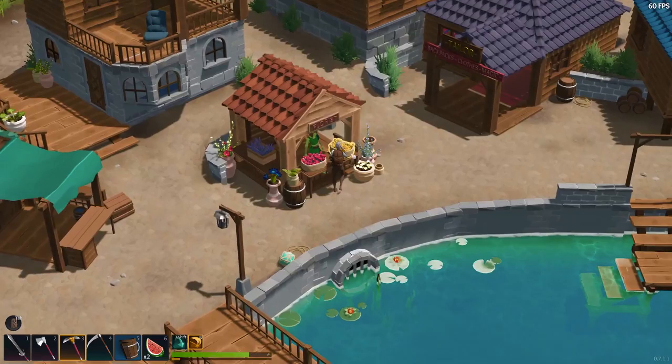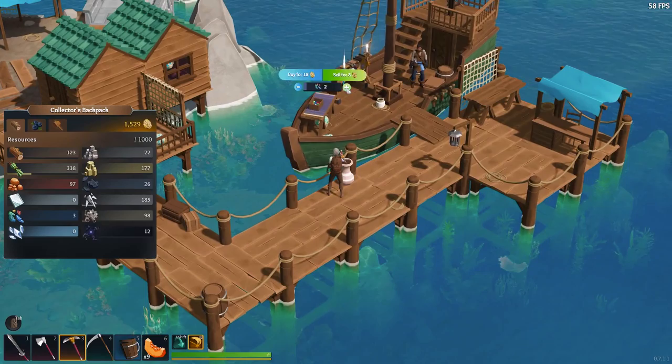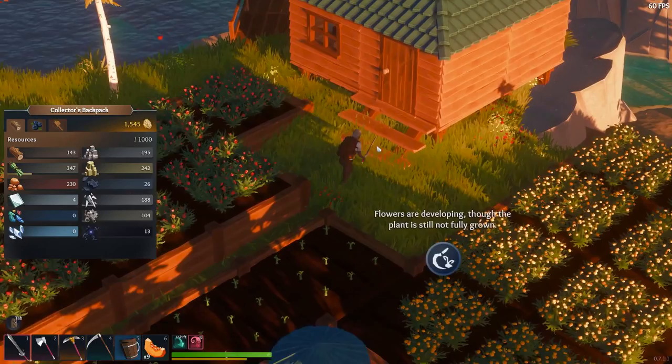Secondly, farm everything that you can. Almost everything that you can collect and everything that you can grow, you can sell to a vendor in town. This of course includes sapphires, which are some of the most valuable resources in the game.